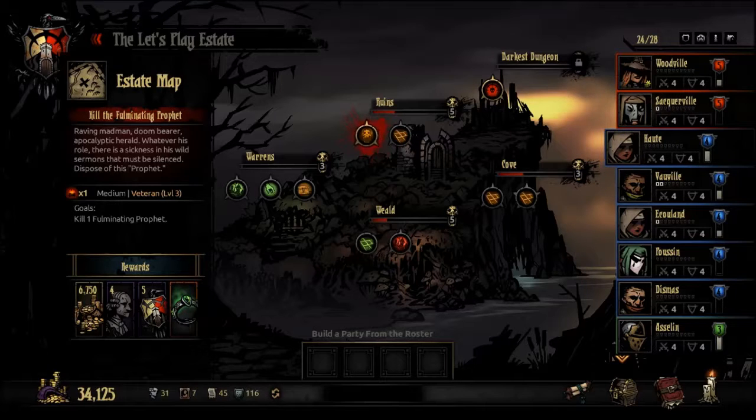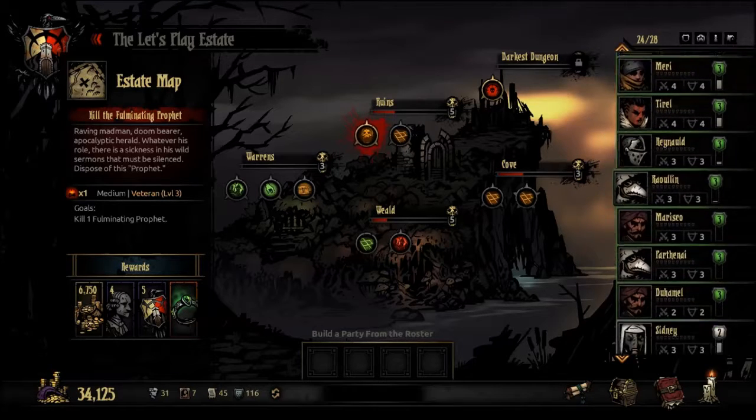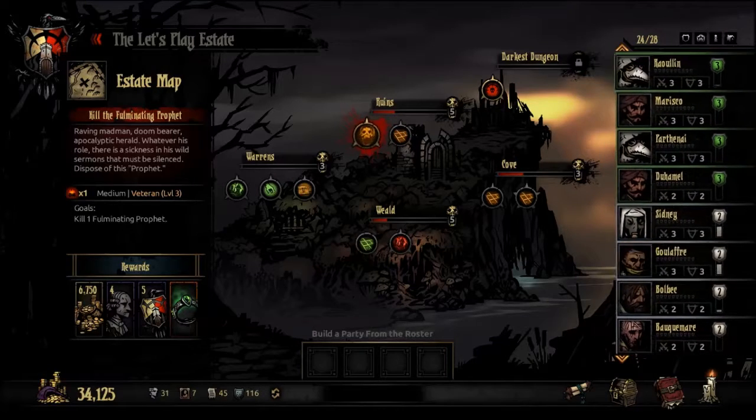Now, the Prophet, if we can remember, stays in the back, has pews in the front, and does random attacks including a cooldown, so we're definitely going to want some healing in this mission. And we're also going to want some back row attacks.